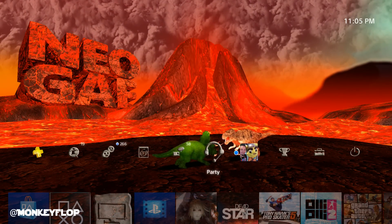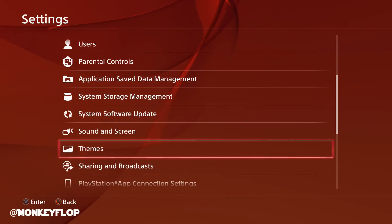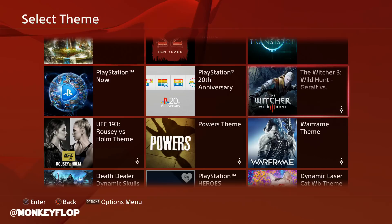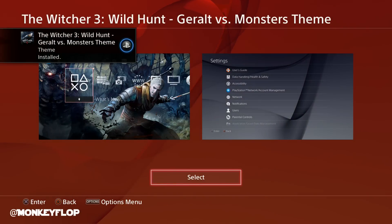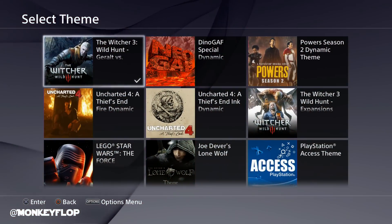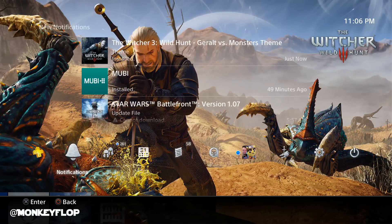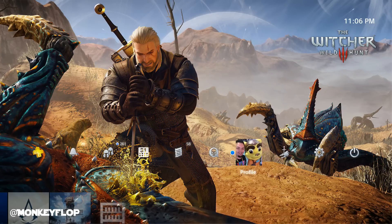Let's go ahead and check out the Witcher theme we tried to download. The PlayStation Network didn't want to work with me today — apparently PSN was down for a couple of minutes because I wasn't able to download it. But now it's downloading, and it's already downloaded. Let's go ahead and preview this theme and see if it's worth downloading — let me know your opinion in the comments.